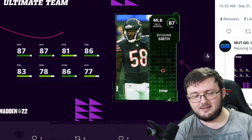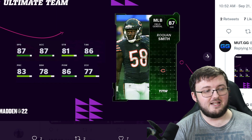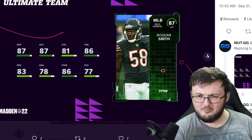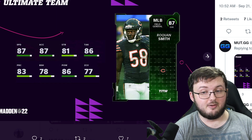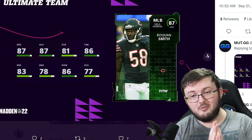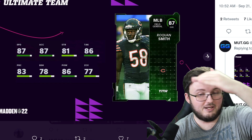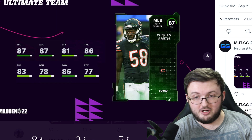Roquan Smith is probably the guy I'm going to go with this weekend. Tell me down below which of these players you're personally going to go with. Make sure you do your solo challenges, because if you do all 18 weeks of solo challenges for Team of the Week, you will get a free Team of the Year player at the end. It will probably be an NCAT player — non-collectible, auctionable, and tradable.